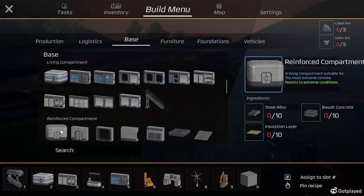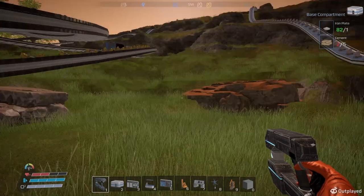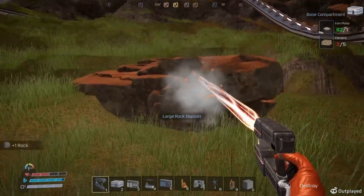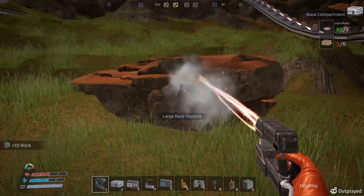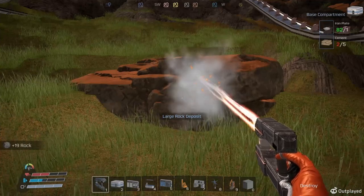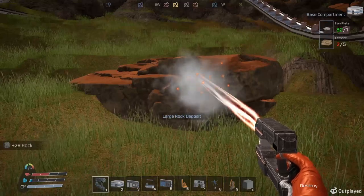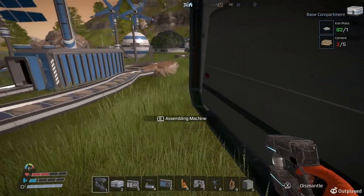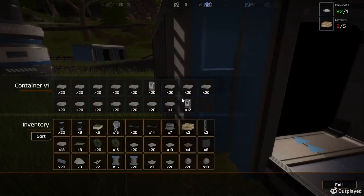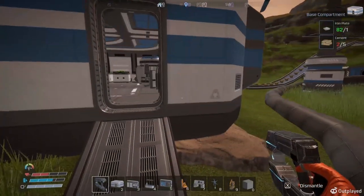Let's see what we need for this. I need cement, so I've got to get some rock anyway to make cement. We'll make cement. Very cool - we got a ton of filters in there, and now some batteries going in there.